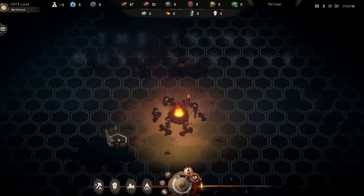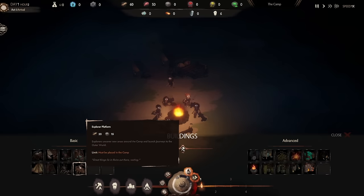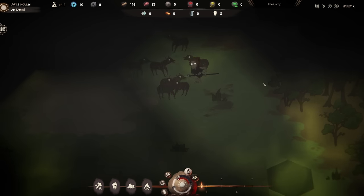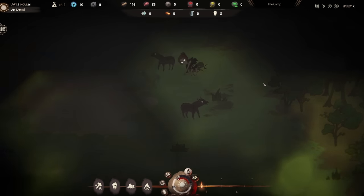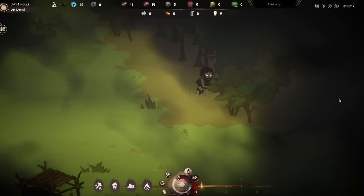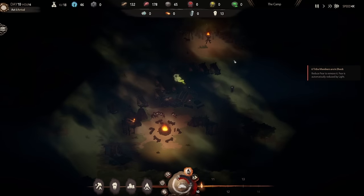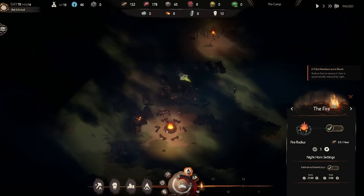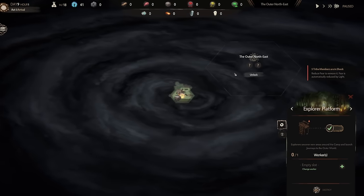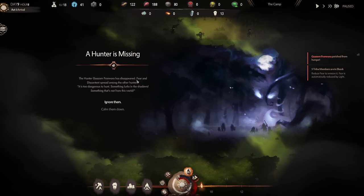There is currently a demo out for this game for Steam Fest — you can find the link in the description below. This rogue-like survival game starts you off with a small tribe that you slowly have to grow into a thriving village. You'll have to find food, medicine and shelter for your people, and you'll also need to provide enough wood not only to build your tribe but to burn fires at night to keep your people safe from the shadows. You may even find yourself exploring the neighboring tiles, but every action in this game has its consequences.